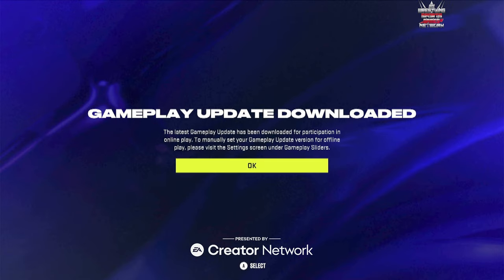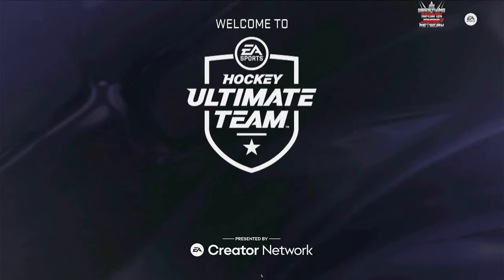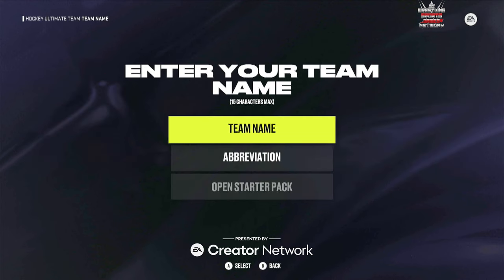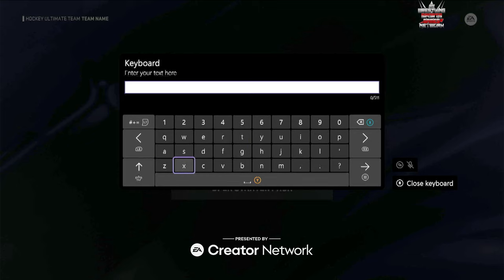I want you guys to tell me how you feel about the cards I pull - do you think they're good, do you think they could have been better? Welcome to Hockey Ultimate Team - play with your favorite players, earn exclusive rewards, upgrade your fantasy team. Let's press A to start building our ultimate team. I'm going to enter my team name - I normally use ADG on all my teams.